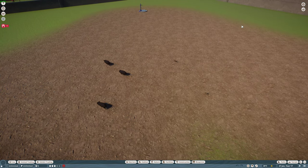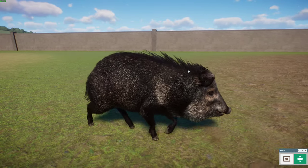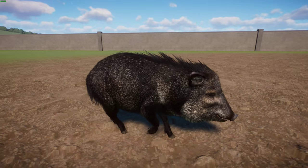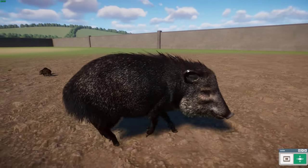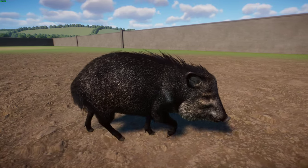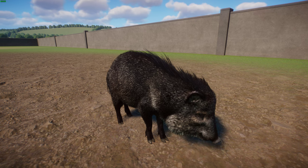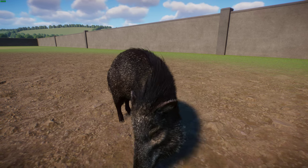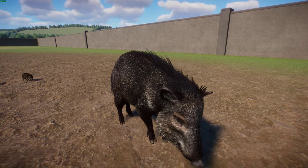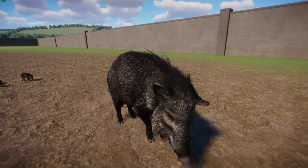Next up is another species of peccary done by Jen and Leaf — the Chacoan Peccary, also called the Tagua. It is the last extant species of the genus Catagonus, found in Paraguay, Bolivia, and Argentina, and is the most endangered of the peccaries. A really interesting fact is that they were discovered as a fossil species first — described based on fossils in 1930 and thought to be extinct until 1971, when the animal was actually discovered still alive in the Chaco region in the Argentine province of Salta. It's considered a great example of a Lazarus taxon — like the South Island Takahe or the bush dog.